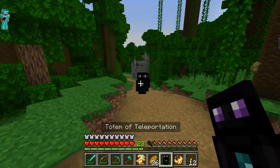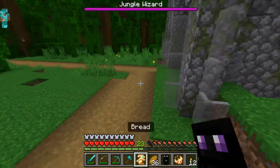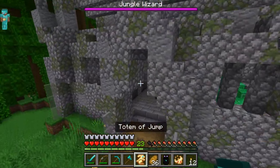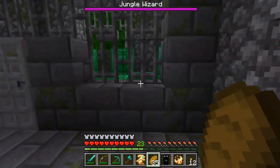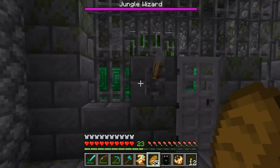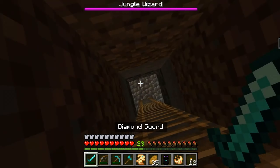Some of these totems that I have are really sweet, and I'm pretty excited to see. So here we are at the jungle wizard. Let's get on inside here. I hear something down there. It looks like there's a bunch of emeralds around here if we need them, but I don't really think I need them, so I'm just going to leave them there.